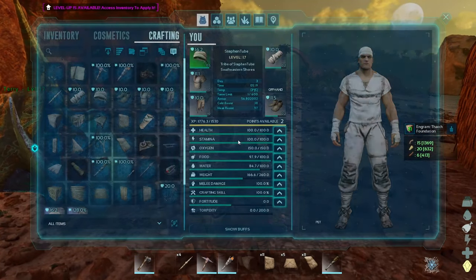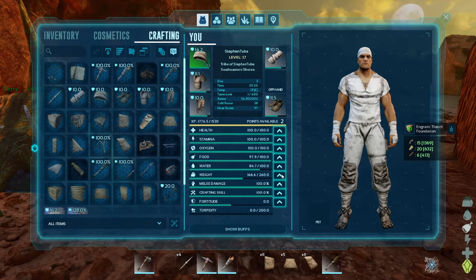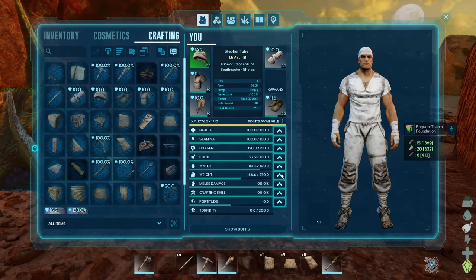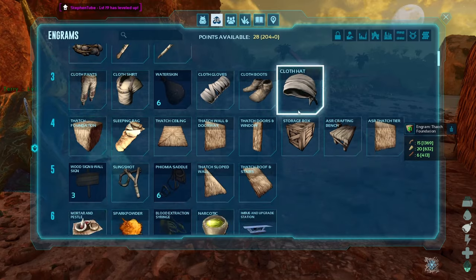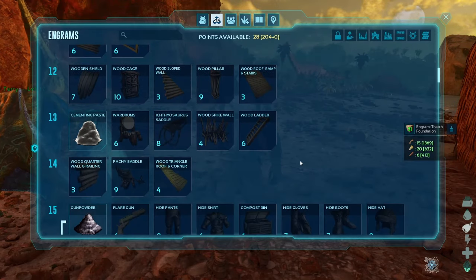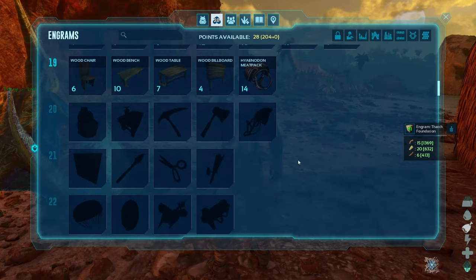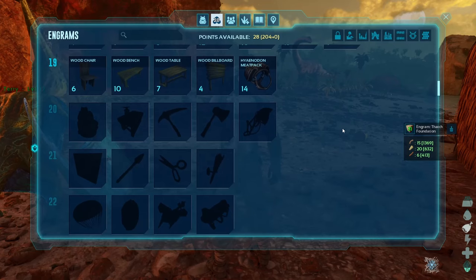I did a little grinding last night. I have another point — I'll put it into weight. Oh, I got two points. That's really good. I'll put them both into weight. I'm gonna scroll down here and see how close I am. Okay, I think that's where we're trying to get to.